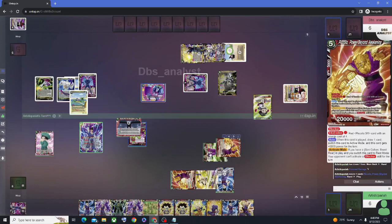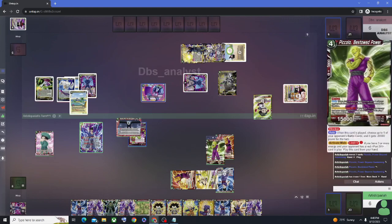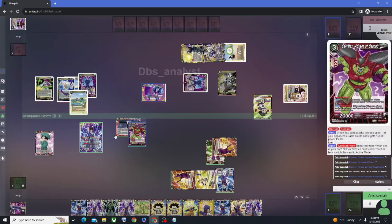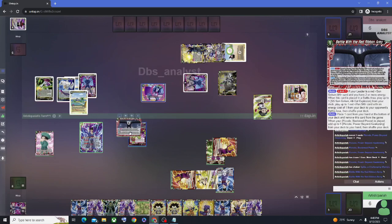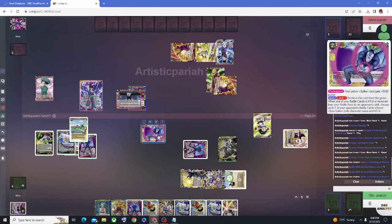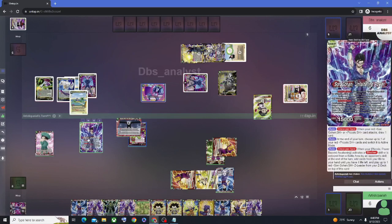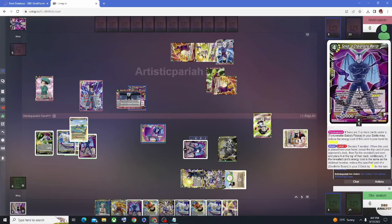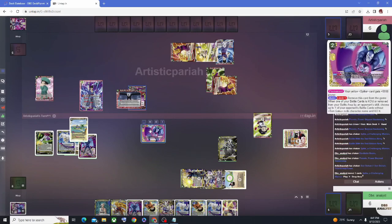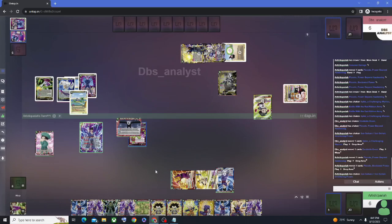Since the attack is negated, we pay one energy to play Piccolo on top — he re-stands himself and we draw a card. If Piccolo ever activates his battle skill or is removed from play by an opponent's skill, you can Z-awaken. So if you swing into here, then the opponent triggers an ability to pop the Piccolo, the leader is able to take life until it goes down to four and then play the Z-leader on top. Let's pretend they try to eliminate Spike, you use the Double Might Beam to get rid of it, Piccolo dies, and you trigger your awakening ability.